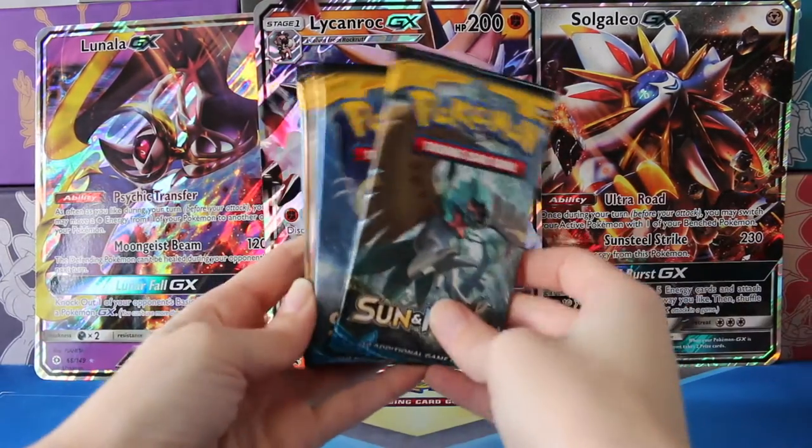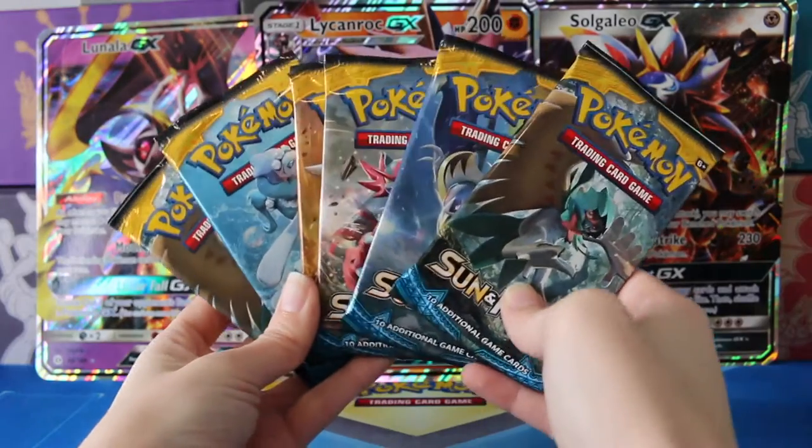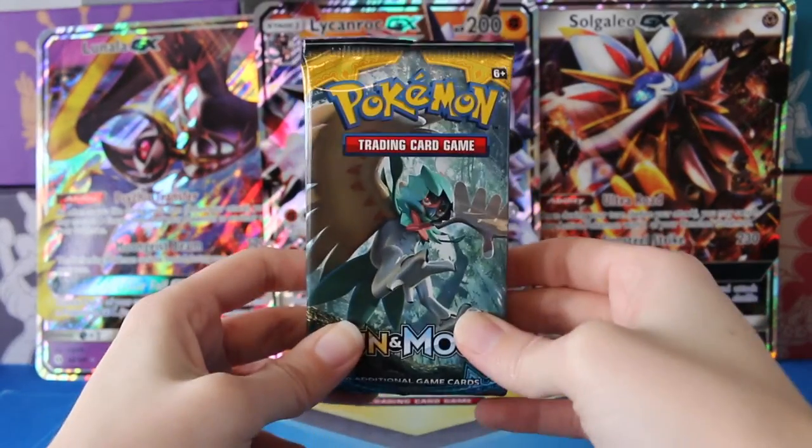Hey guys, welcome back to Legendary's Unleashed. Today I have six Sun and Moon booster packs to open in hopes that we might finally find our first rainbow rare or secret rare.